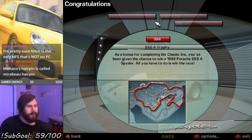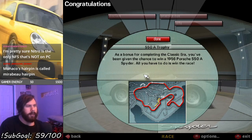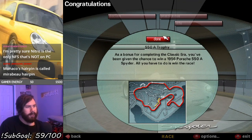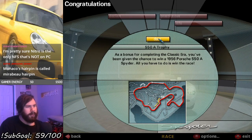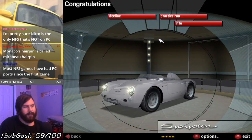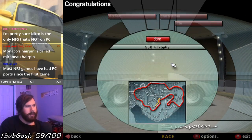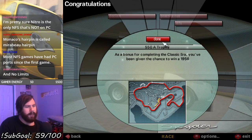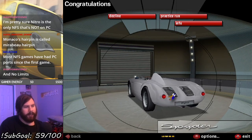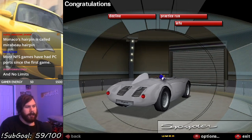Let's see what this 550A trophy is all about. We completed the classic era and we're going to win the '56 Porsche 550A Spider. All I have to do is win the race. Let's decline the info and just race this thing.